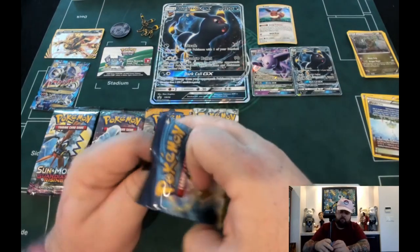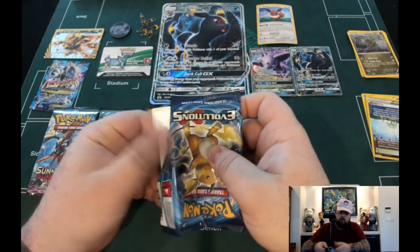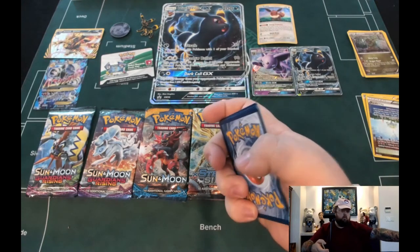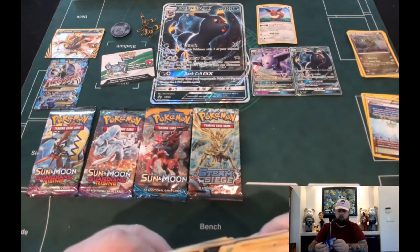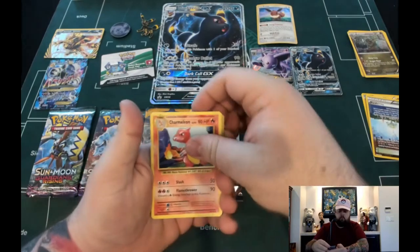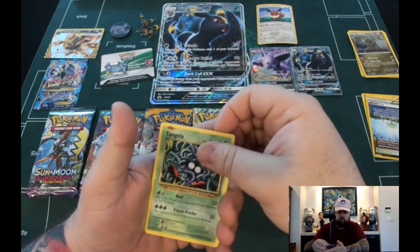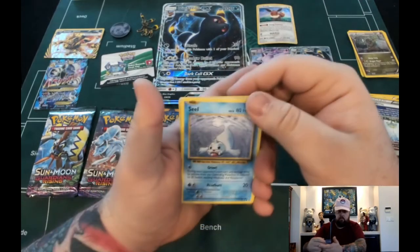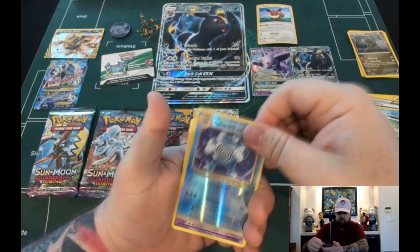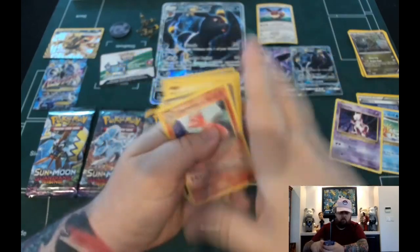I should have actually opened the Evolutions pack first because they're not great. Let's see if we get anything good in here: Vulpix, Tangela, Poliwag, Steel, Magikarp, Poliwrath, Mewtwo, and Charmeleon.